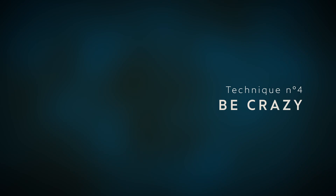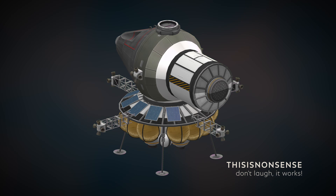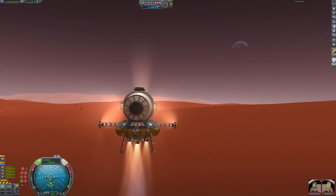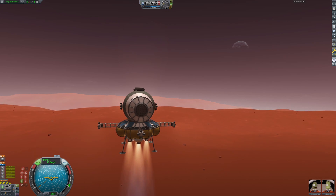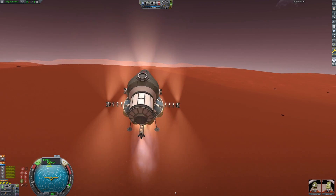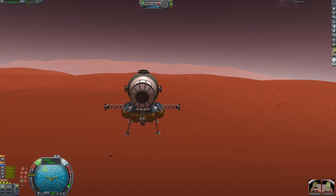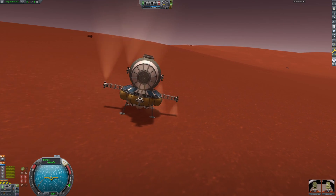4th technique: give free reign to your imagination — be crazy, do anything. Here is a nice brain-cracking design, and the amazing thing about it is that it actually works. I have a feeling you're not going to believe me, so I feel compelled to give you a little demonstration. I'm sure you have some crazy ideas too. Share them — share your links, your videos in the comments. I will be delighted to go see them and try your creations.